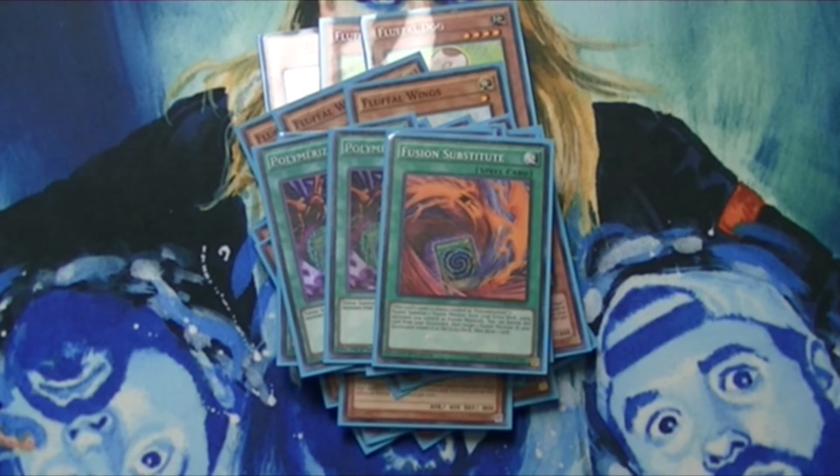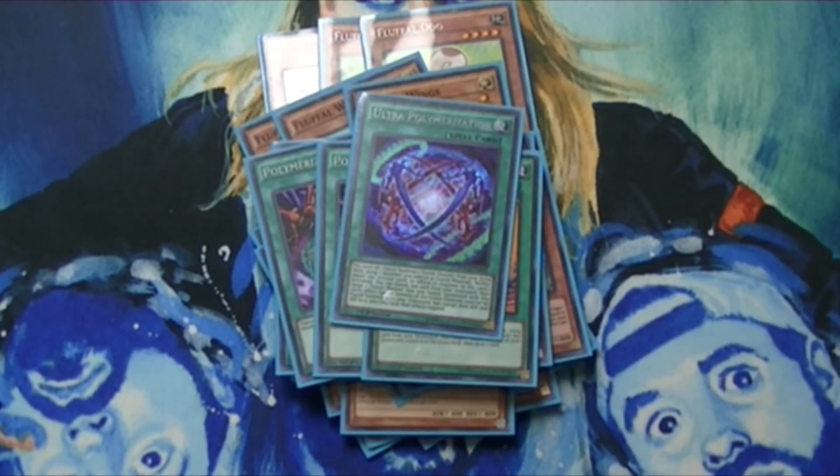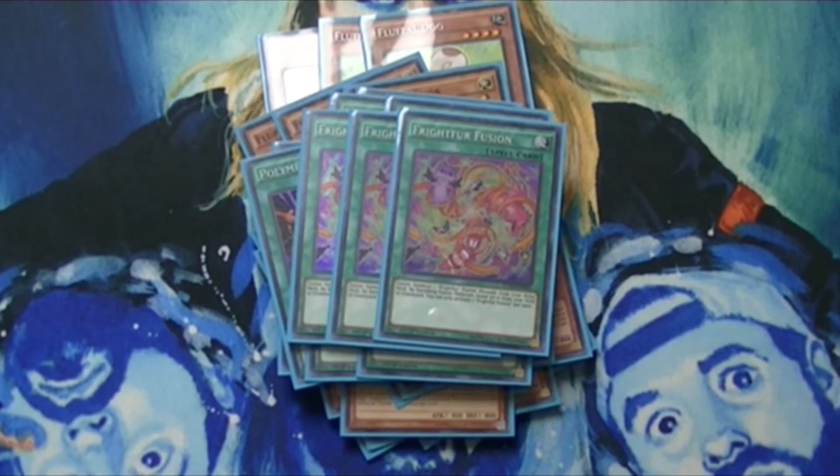I'm also running one Ultra Polymerization — it lets me fuse, then get materials back, and then fuse again if I've got another Poly in hand or some other way to fuse. A lot of times what I'll end up doing is using that to go into a Frightfur Tiger and then going into a Sabertooth from there. Instant Fusion — you've got to be able to make Sheep. Sheep is amazing and starts so many of your plays. Frightfur Fusion I run at three — a lot of people only like it at two or one, but I think the banishment is worth it.